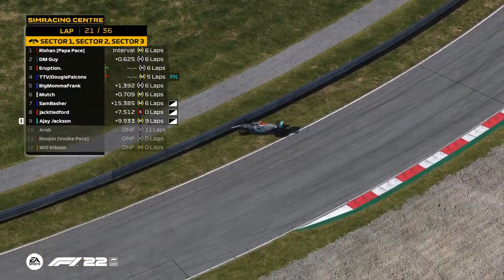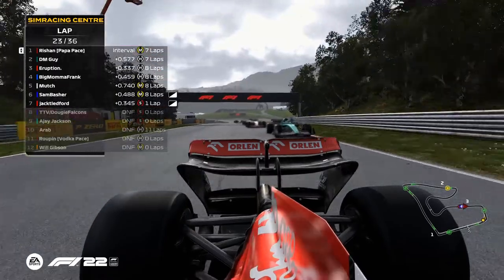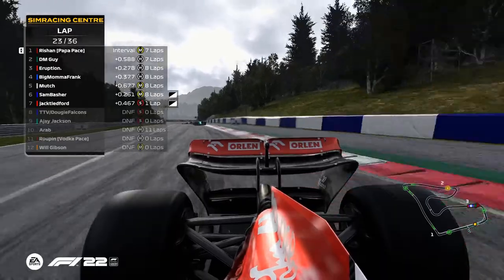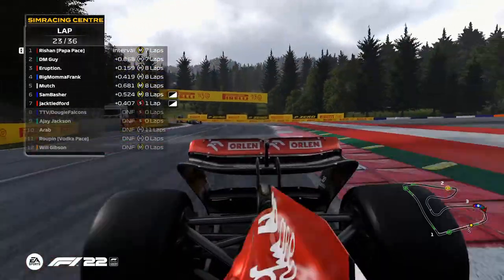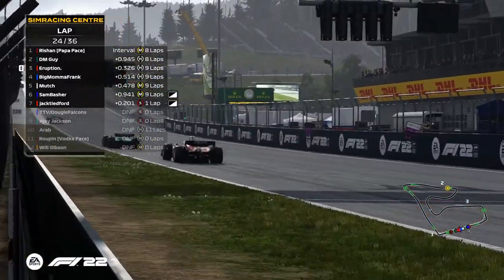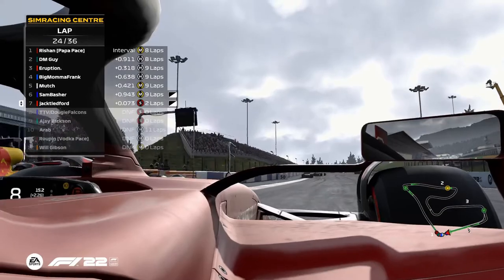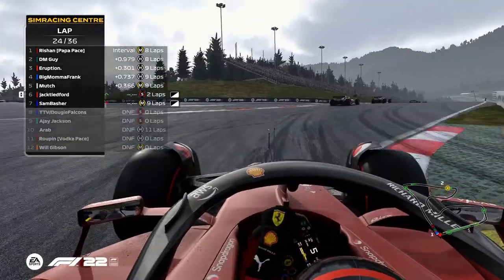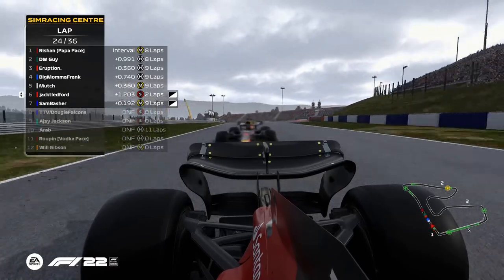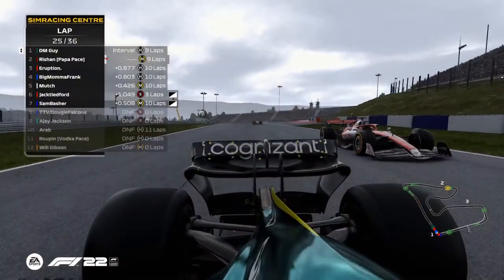Doggy is into the pits! AJ spun again. Doggy steps on the throttle, points the car straight and there he goes — good start, good launch! That's an early restart. DM Guy did not see that coming. A bit of pressure there from Eruption more than anything. Jack is looking to send it into turn one on Sam Basher, and of course he does! He's on the soft, he's got the pace — a little oversteer on the exit, but his charge through the field has begun and DM Guy is taking P1!